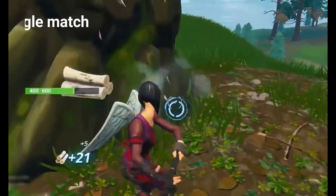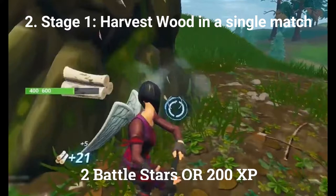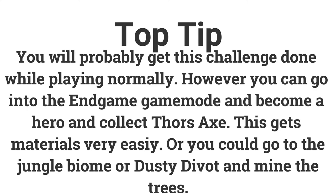The second challenge's first stage is to harvest 500 wood in a single match for 2 battle stars or 200 XP. You'll likely complete this just playing normally, but you can also go into the end game mode on the heroes team and get Thor's axe, which collects materials very fast. The jungle biome and Dusty Divot are also good spots with lots of trees.